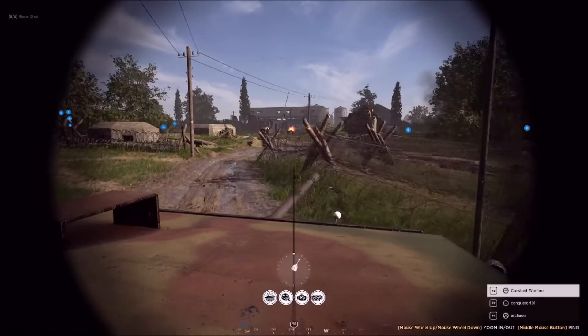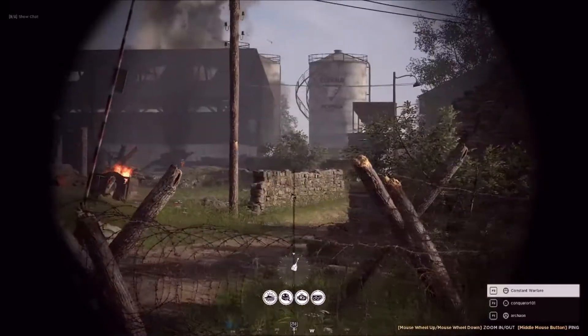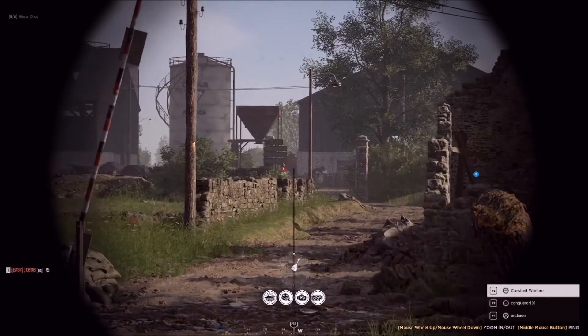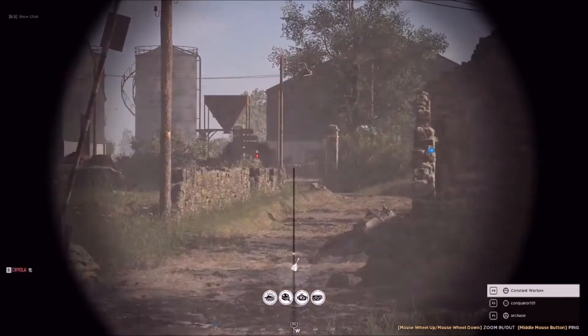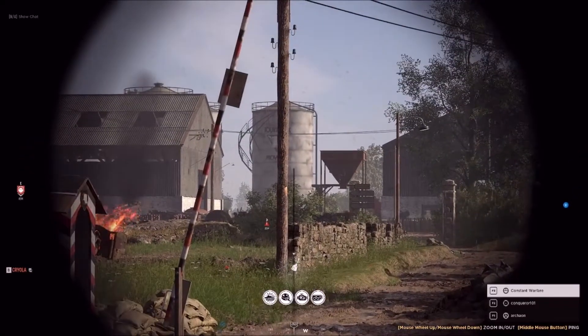Go very slow on this road because this is the middle of the engagement. Hold still — right here, conquer, right there by that red barrel. There's a bunch of stuff all around there. Yes, dead on, keep going — just pepper this whole area right here from the big silver silo.